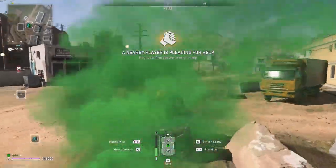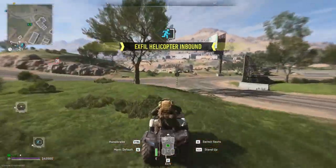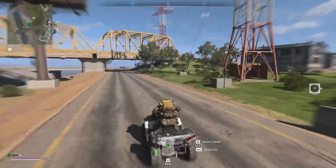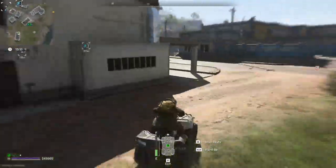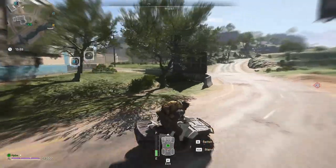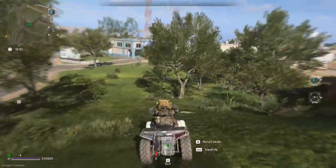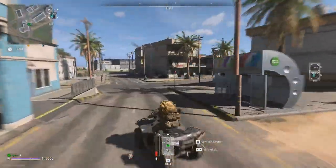Pulsar 1, extraction is inbound at this time. Pulsar 1, Dino Force inbound for extraction. We're two clicks out. Pulsar 1, Dino Force. We're approaching the LZ. Get it secure.